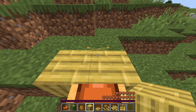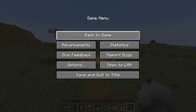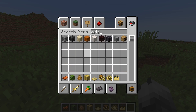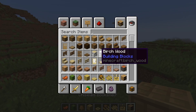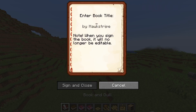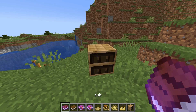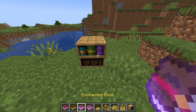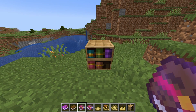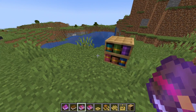Another thing added was the chiseled bookshelf. Grab some enchantment books, click the bookshelf and put each book in it — that book in, that book in, and so on. You don't have to click anywhere specific; it just fills up from top-left to bottom-left to right.